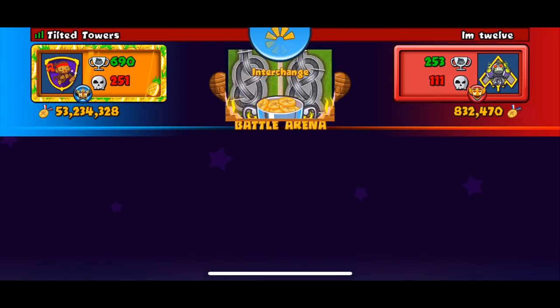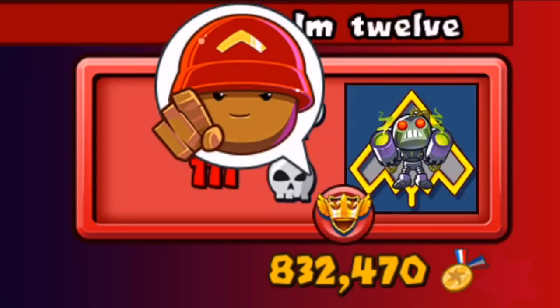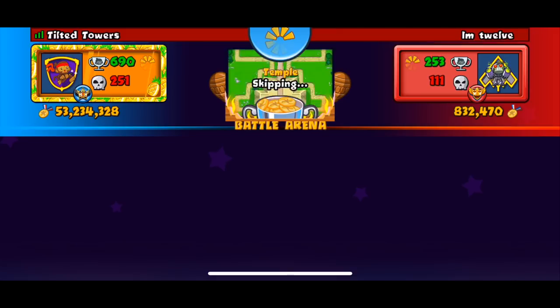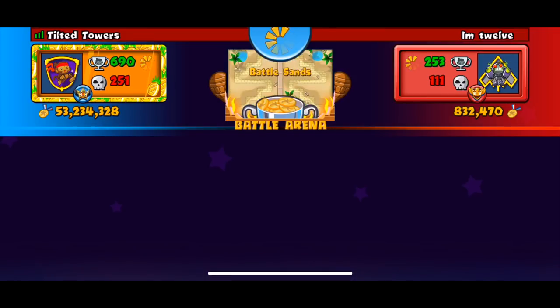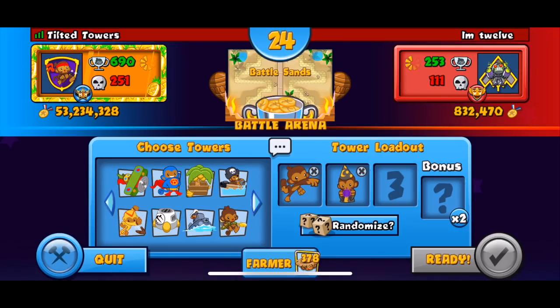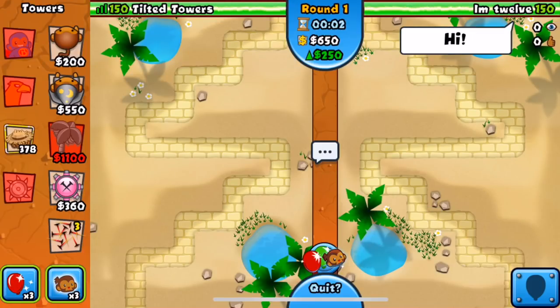We're back with the last opponent — im12 — probably the most superior opponent we've had today. He has a not-bad record and quite a bit of medallions. He's pointing the finger at us. We don't want this map because it's too long and usually people go late game on it — dart-farm-wizard isn't the greatest late-game strat. He skipped that — battlestands is a great map for dart-farm-wizard, one of the best maps for this strat. Hopefully we're gonna win. Take all the information I've told you and enhance it in your own gameplay.